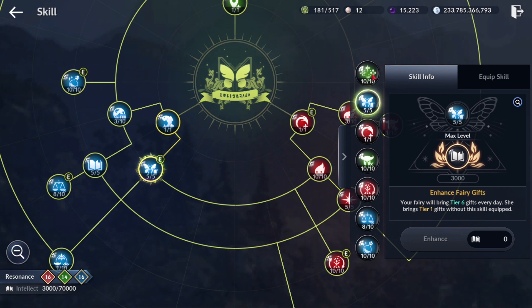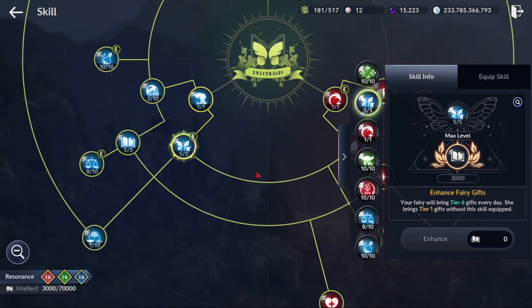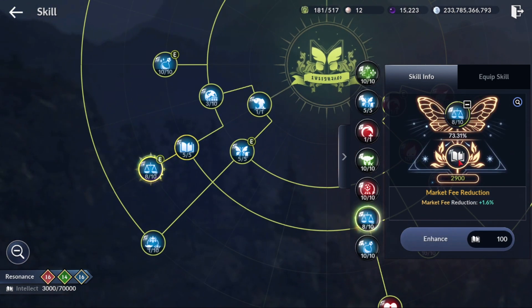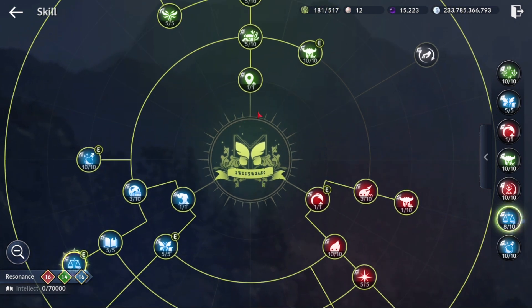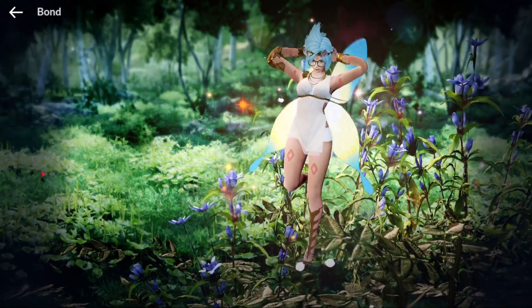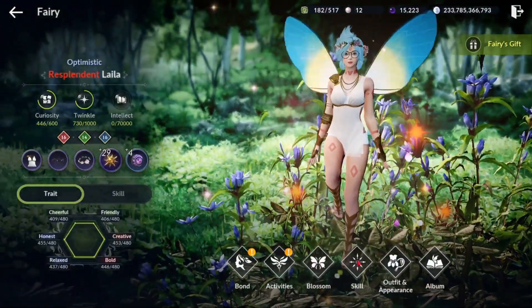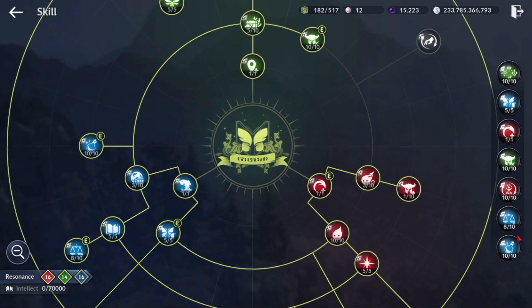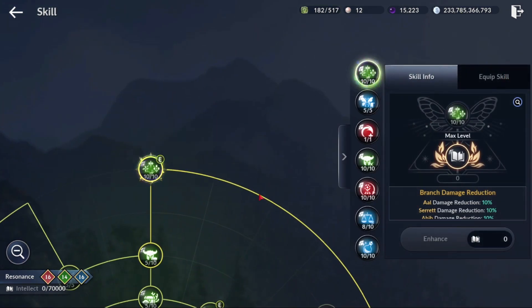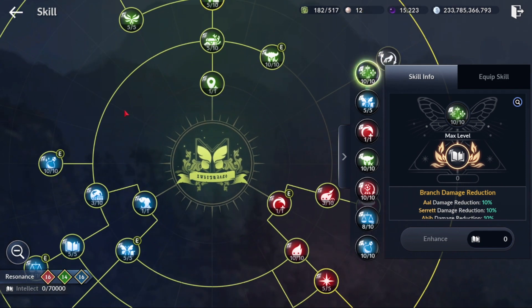I also highly recommend the Enhanced Fairy Gifts skill. To upgrade skills you use Intellect, which you gain by offering gifts to your fairy in exchange for curiosity. I currently have 7 skill slots equipped, but you won't start with seven — you get more the more times you blossom and upgrade your fairy.